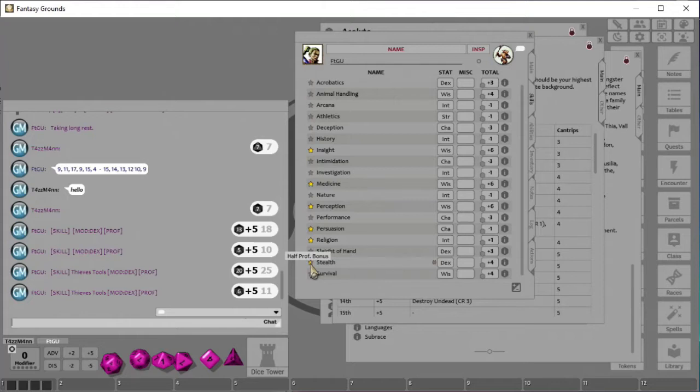I've never seen a class with half proficiency, which would take your proficiency bonus of two and subtract one because it's half — giving you four total. It makes mathematical sense but I've never seen it used. So that pretty much covers the Skills tab and how you can create your own custom entries.